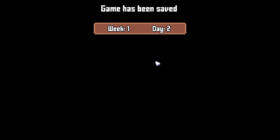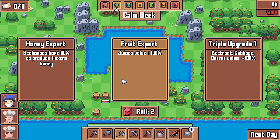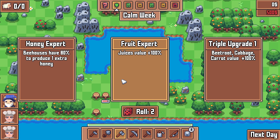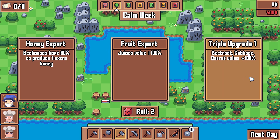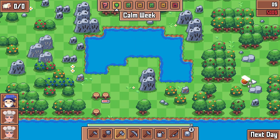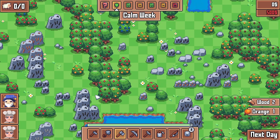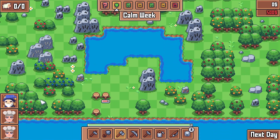Game has been saved. Now the upgrade choice: Honey Expert — bee houses have 80% chance to produce one extra honey. Fruit Expert — juice value plus 100%. Triple upgrade: beetroot, cabbage, and carrot value plus 100%. Since we're a Cook... triple upgrade, sure. What I really like to know is how can I cook.